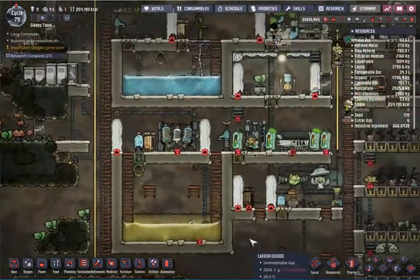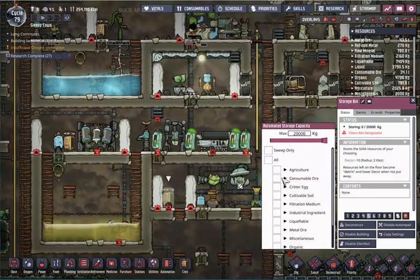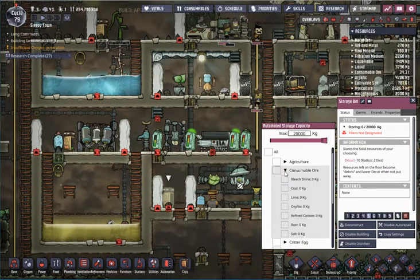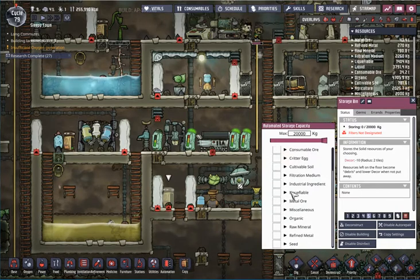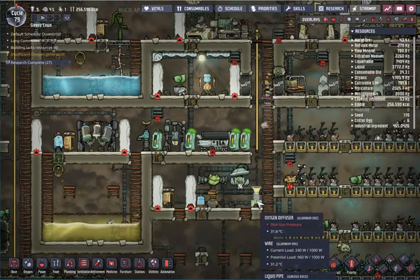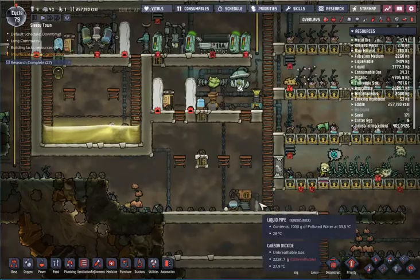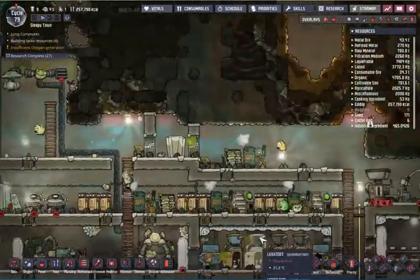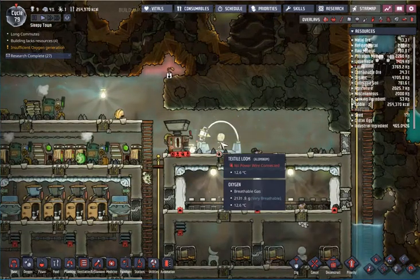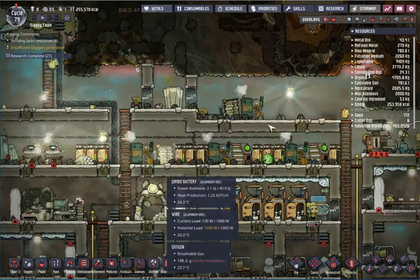We actually have algae. We have algae here, so we'll put algae in, but we have maximum gas pressure. I'm hoping that by pulling the carbon dioxide out into polluted water we can reduce it a little bit. We've also got to start exploring more and get these things operating.